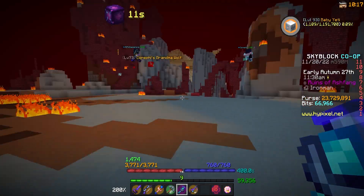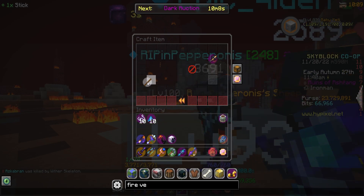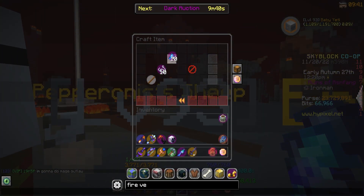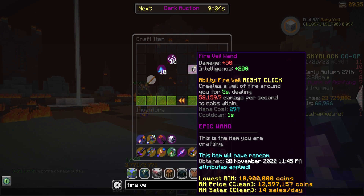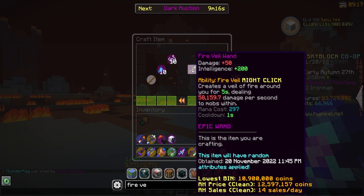All the materials we need: 10 Spell Powder, 10 Lumino Fibers. I do actually need a stick, so let me grab that. Hopefully we get good attributes — I will not be crafting one of these things for a good while. Doing Ashfang is just not enjoyable. So now that we have everything, let's finally go ahead and craft the Fire Veil Wand. I've heard a lot of great things about this, never actually used it myself. It has 50 damage and 200 intelligence. Its ability is the main thing though — Fire Veil: when you right click, creates a veil of fire around you for five seconds, dealing 58,000 damage per second to mobs within. Mana cost is 300, cooldown every one second. That damage scales based on whatever setup you're rocking.